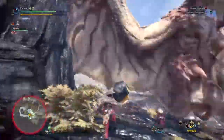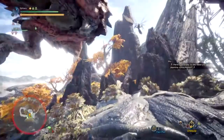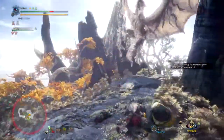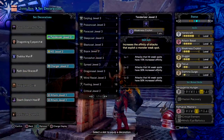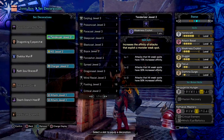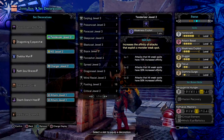The skills I went with focus on making the base damage stronger and allow me to stun the monster as much as possible. I went with Handicraft 5 max so I can reach white sharpness at full and get that 1.32 damage multiplier, which increases uptime and means less sharpening needed. Next I went with Attack 4 for a slight boosted attack damage and 5% extra affinity, bringing the build to 35% affinity overall.